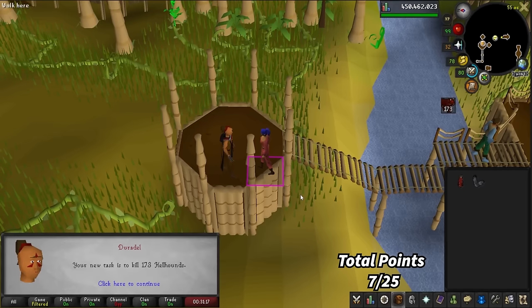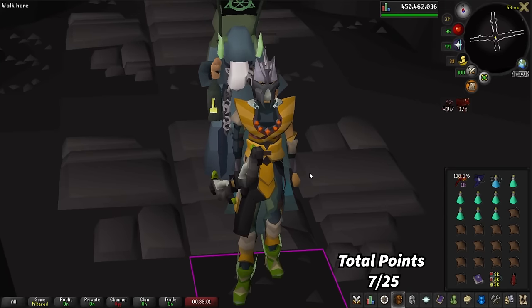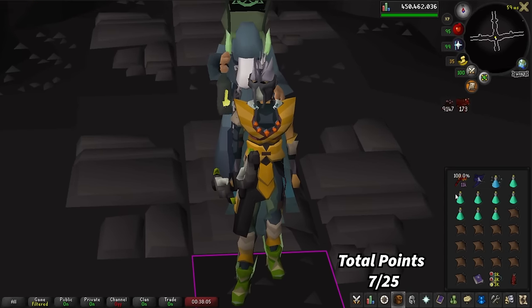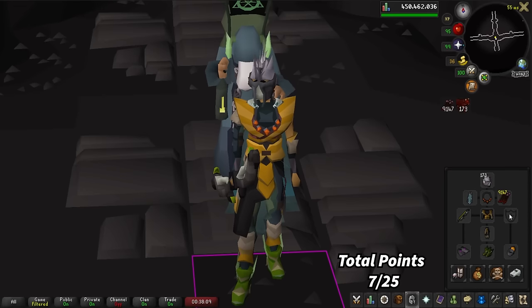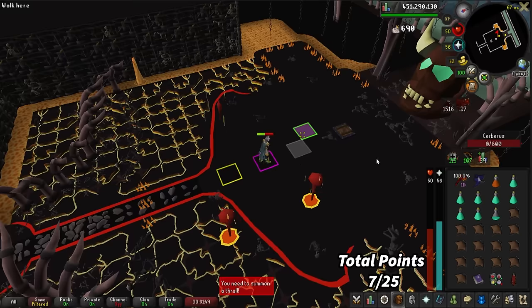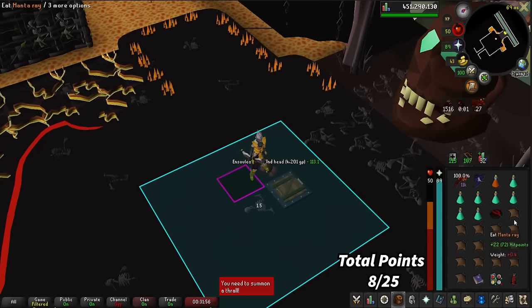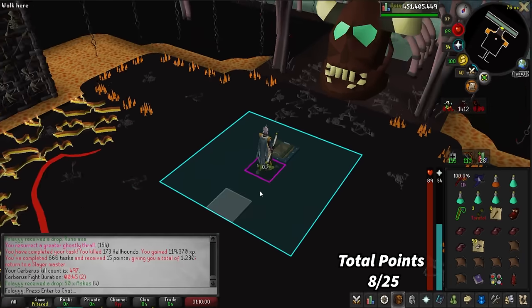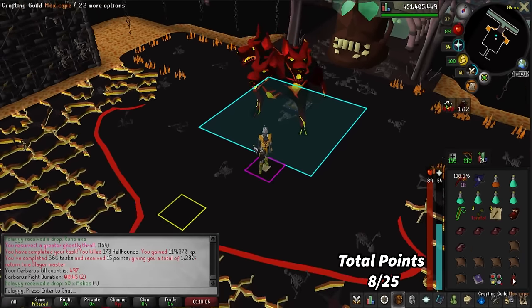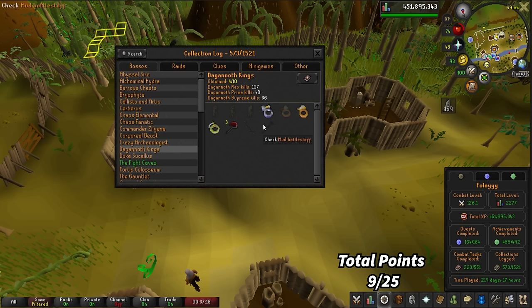173 Hellhounds. We can go kill Cerberus now. We're at 324 kill count and all we have is the pet — we're bound to get a collection log slot at some point. I bought the Spectral Shield because it helps with the prayer drain mechanic. I've never done the ranger method but I'm going to try it — bringing the T-Bow, max range, Blowpipe for healing, and some thralls. We finally get a drop at kill count 470: the Smoldering Stone. Task is done at 497 kill count, and all we got was the Smoldering Stone.